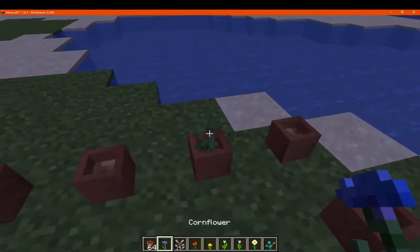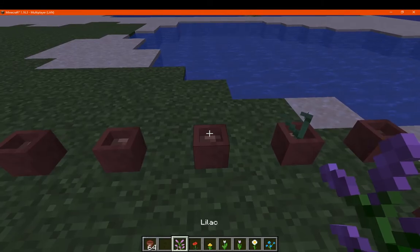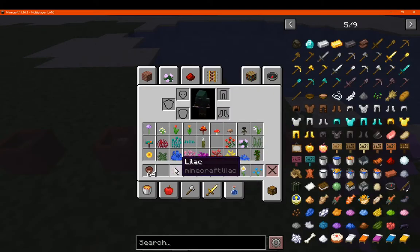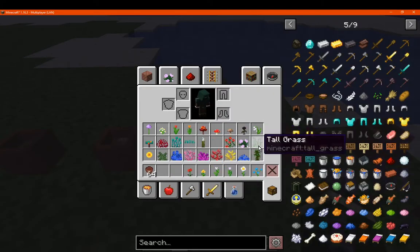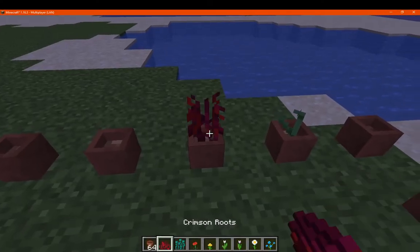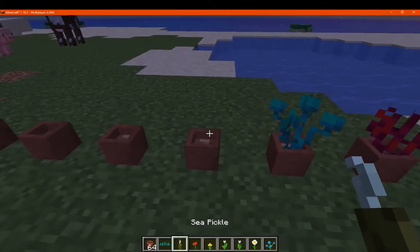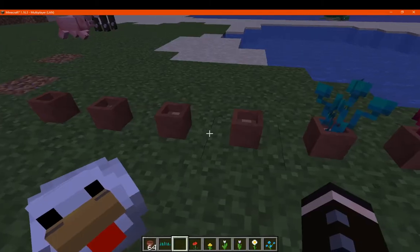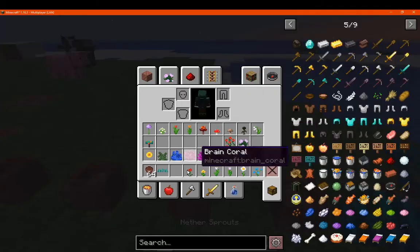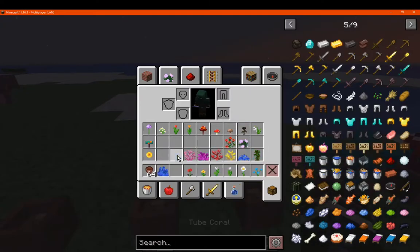We'll try a multitude of different flowers — as you can see I've got a cornflower one in here. I have noticed that larger ones don't work, so two-block-high ones. We'll try also some tall grass, and some other things like the crimson and so on, which I don't think actually count for this. Sea pickles don't, the sprouts don't fit, coral doesn't, as well as ferns I assume.